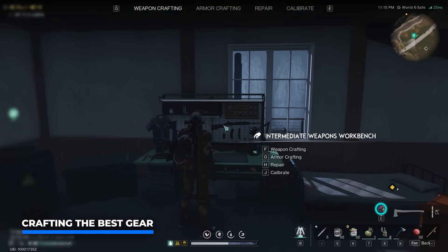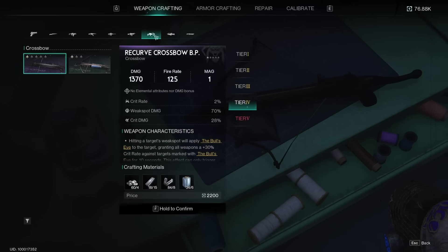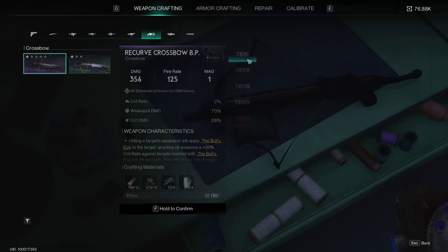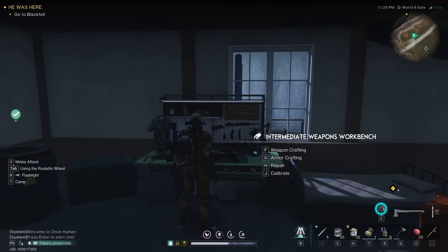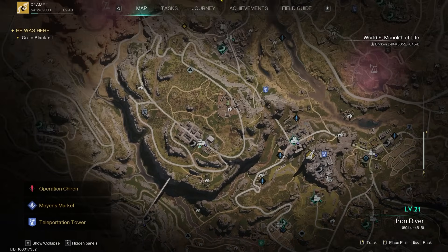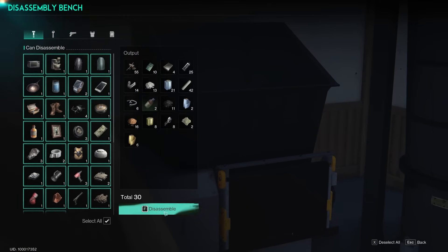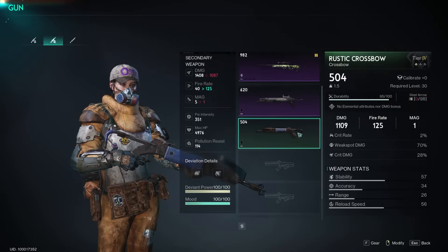Once you've unlocked the weapons workbench you can start crafting powerful gear — both weapons and armor — and this is also where you can repair and calibrate it. There are different tiers: the higher the tier the better the stats of the item, but you'll also need higher level crafting materials found in higher level points of interest or zones, especially where you have rift anchor events. Use the disassembly bench to salvage all the trash you come across for precious resources. We can now craft this powerful purple crossbow, which is much better compared to the green variant we started with.